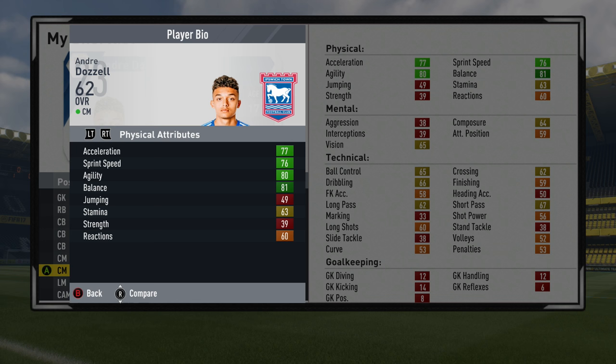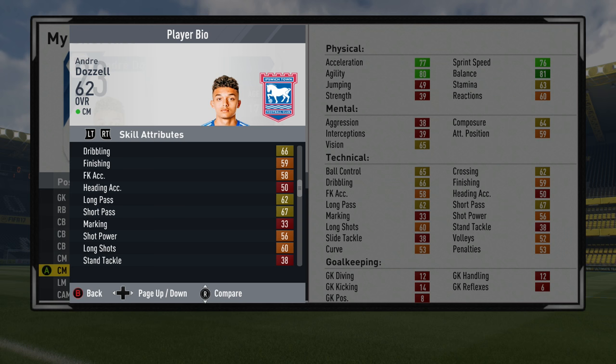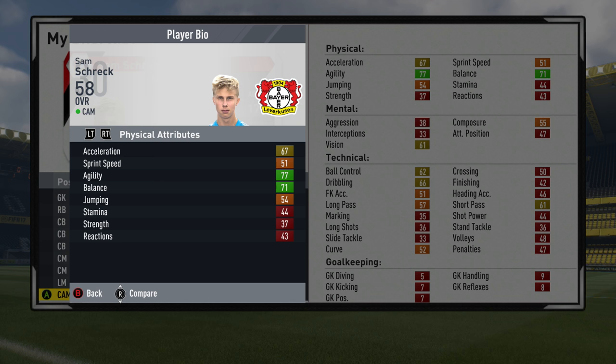Next up we've got the Ipswich central midfielder Andre Dozel — a suggestion from the last video. If anyone has suggestions for the next one, drop them in the comments. He has 81 balance and 80 agility, 76 sprint speed and 77 acceleration — a pretty decent physicals page. Can play as a centre mid or attacking mid, 17 years of age, high attacking work rate, 4-star weak foot, 3-star skill moves. He's got about 81 or 82 potential, which is very solid for a young and low-rated player.